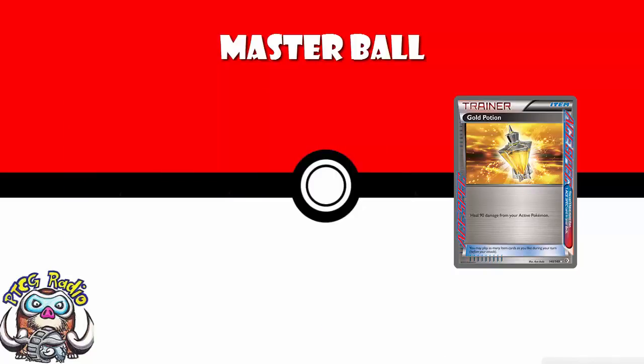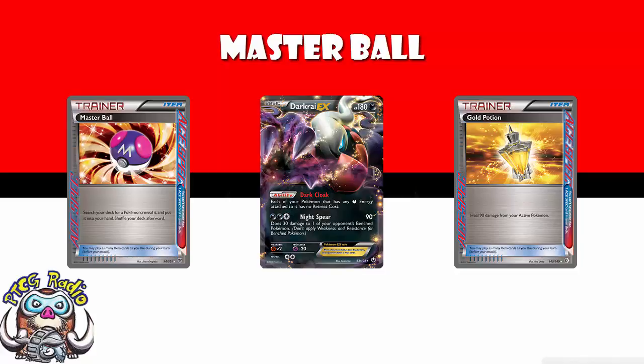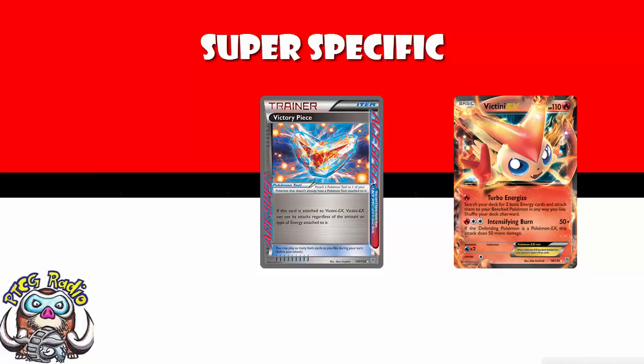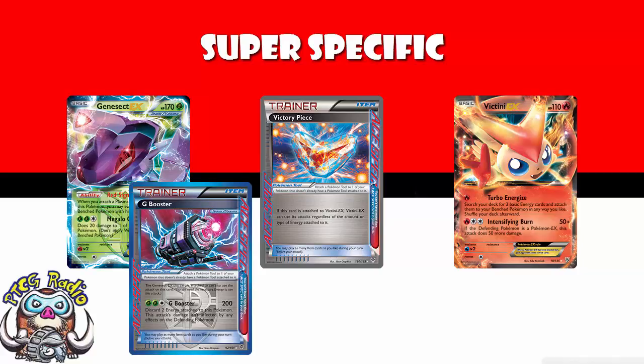Finally, Gold Potion. This was good for the Darkrai mirror because you got to heal 90 damage and Darkrai did 90. Mostly, I'd rather play Master Ball. I have ignored a couple of Ace Specs here — if you're using a Victini EX deck you need Victory Piece, if you're using a Virizion Genesect deck you need G-Booster. But I don't think any of them are viable. Virizion Genesect is going to get smashed by any Volcanion Turtonator decks and by Speed Darkrai. There are just way too many bad matchups, so I'm not going into great detail there.